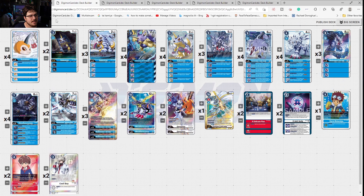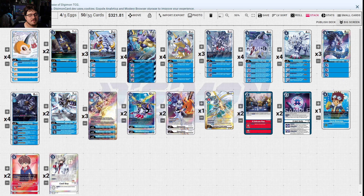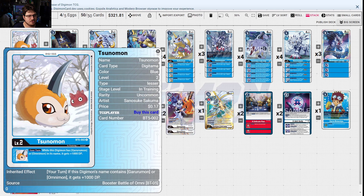Blue is coming in hot. I think MagnumGarurumon X Antibody is going to be the deck for blue this format. ImperialDramon kind of moves down, but you also have Armor that has Magna X Antibody. Both decks will probably see equal amounts of play because one counters the other in most circumstances, so it's something to keep in mind going forward.